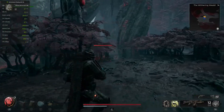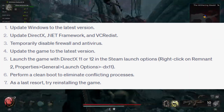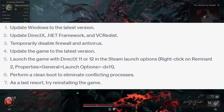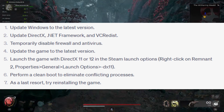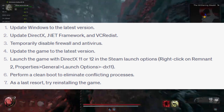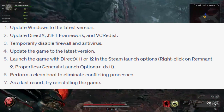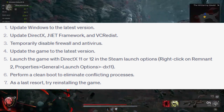Extra Steps: If you're still facing low FPS, consider these additional options. Update Windows to the latest version. Update DirectX, .NET Framework, and VCRedist. Temporarily disable Firewall and Antivirus. Update the game to the latest version. Launch the game with DirectX 11 or 12 in the Steam launch options. Perform a clean boot to eliminate conflicting processes. As a last resort, try reinstalling the game.